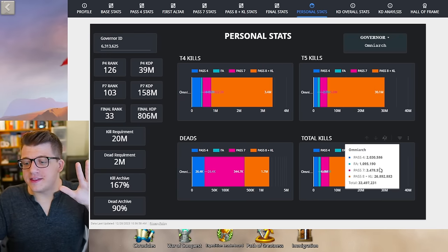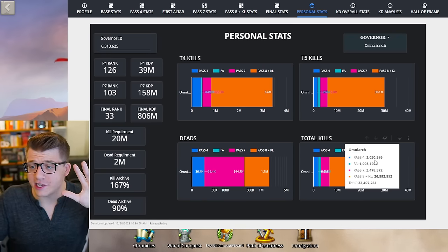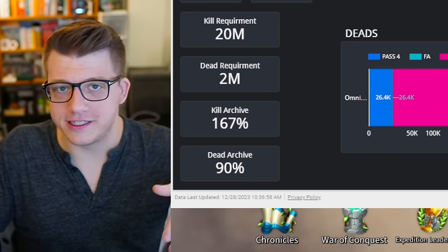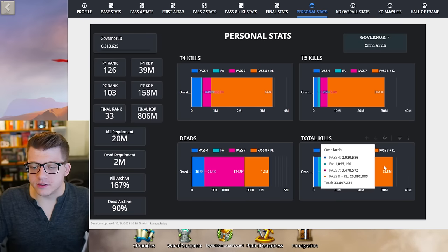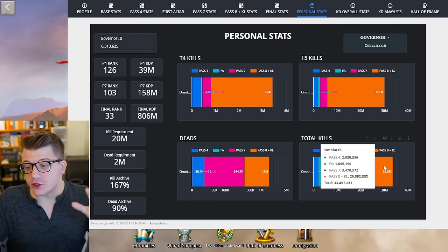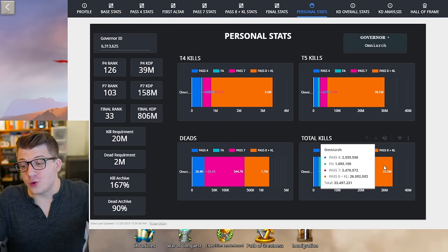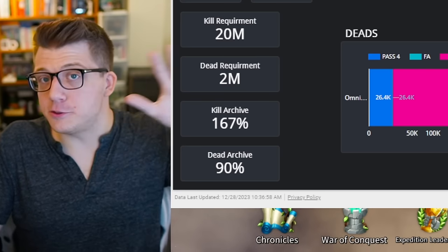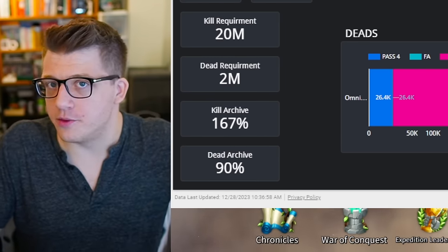For those curious, these were my final kill stats in this KVK. Huge shout out to those in my kingdom who take the time to do all the math and calculate stats for the entire kingdom. As you can see, a majority of my kills came from Pass 8 and Kingsland. The total kills I got in this KVK was 33,497,000, and almost 27 million of those came from Pass 8 and Kingsland alone. So it is possible to crunch all of this at the very end of KVK when it really matters most.